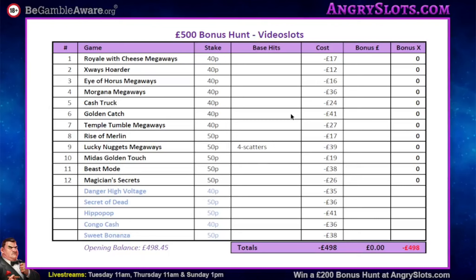There are some big hitters in that list, it's a good tough list. Golden Catch from BTG, Beast Mode Gen, Magician Secrets, the new Lucky Nuggets Megaways with four scatters — that's the first time I've ever bonused it. There's also X Ways Hoarders, Cash Trucks — a lot of volatility. Some of my less volatile ones like Danger and Secret of the Dead didn't really bonus.